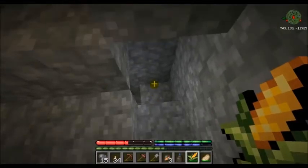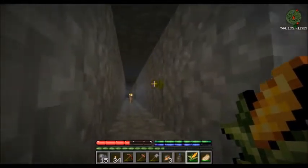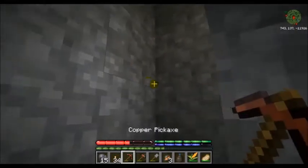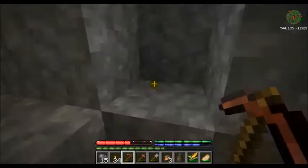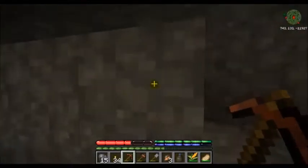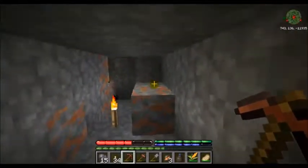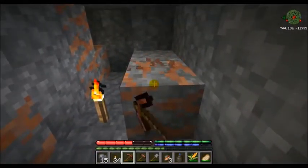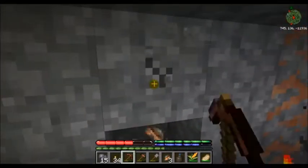Hello everybody, Cybernary here, back with another episode of TerraFirmaCraft. When last we left off we were testing out our prospector's pick and trying to find some copper — a little bit easier said than done. I've been doing plenty of digging around and I finally found a vein of copper, so we're gonna gather some of this stuff up and head back to base.